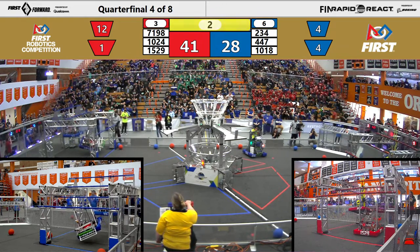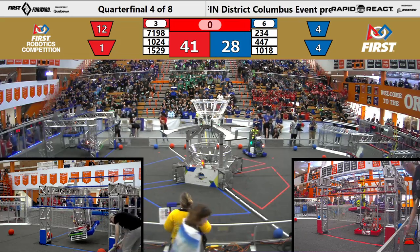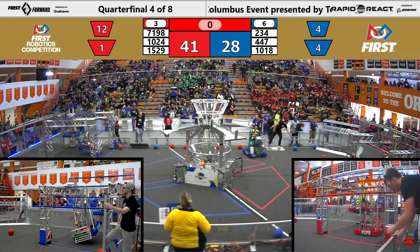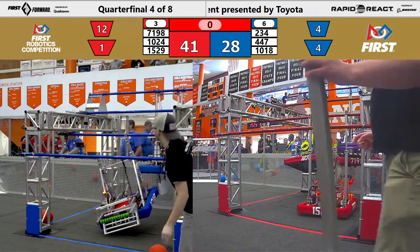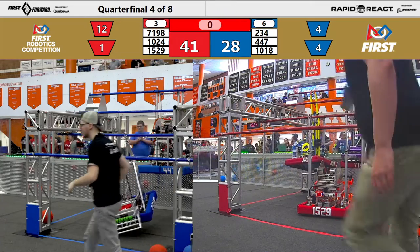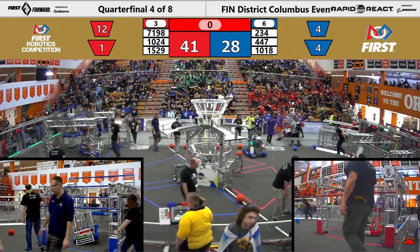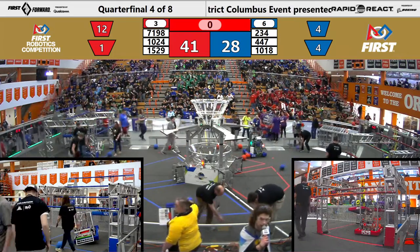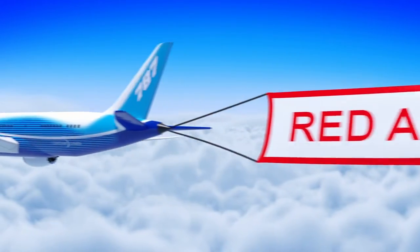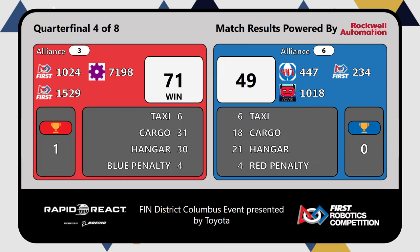10-18 going to the medium rung. We're going to end match number four. 41-28 unofficial score. And the score is for match number four — the winner, the red alliance. Red alliance winning 71-49. Congratulations to the red alliance winning quarterfinals four here at the Columbus event, presented by Toyota.